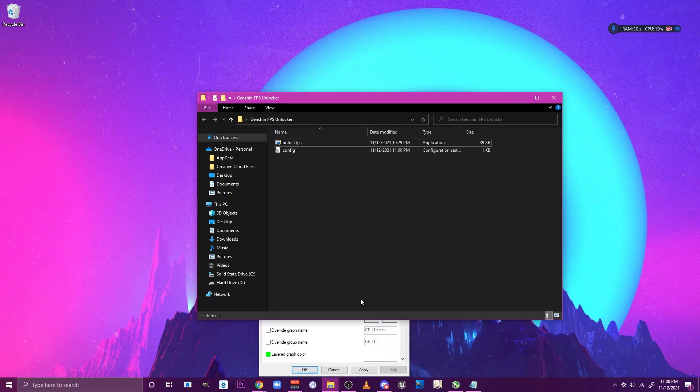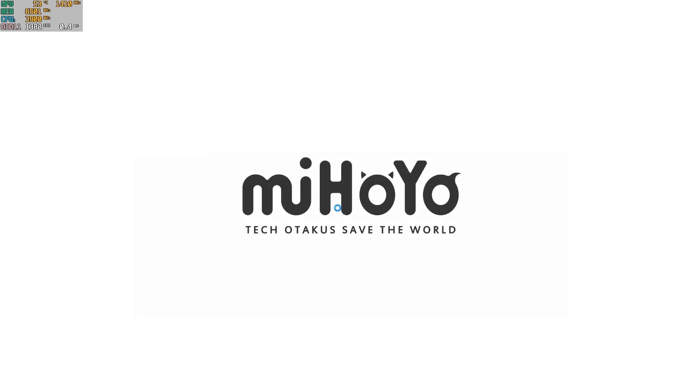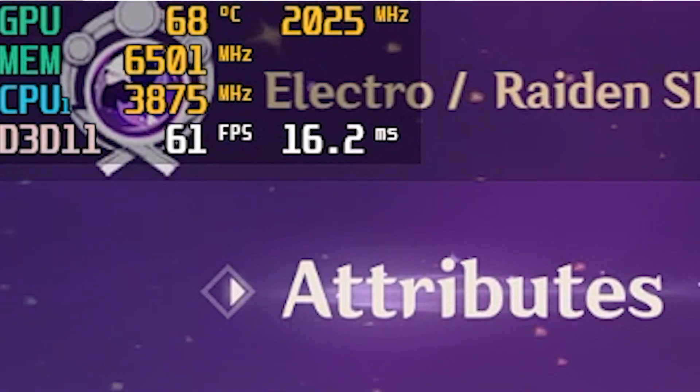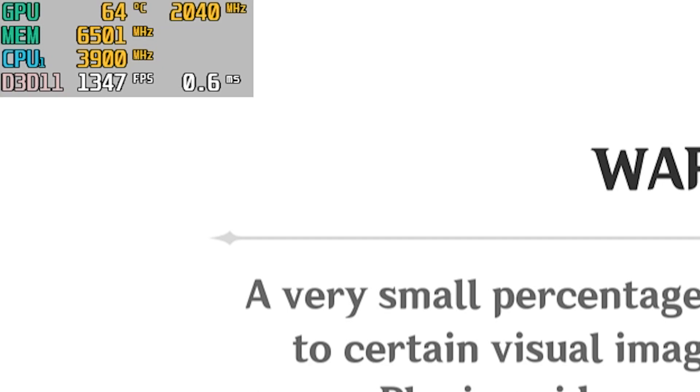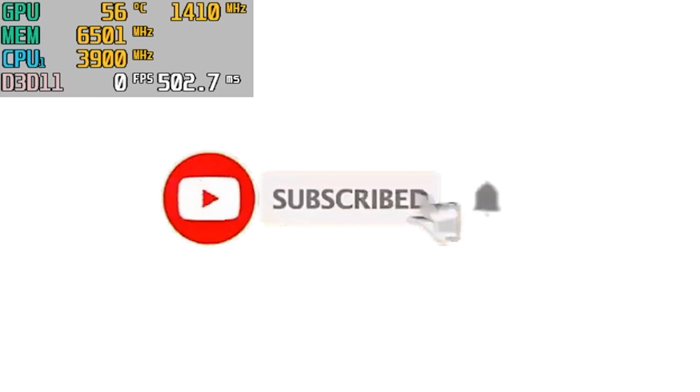What you're going to do next is close everything — both the FPS unlocker and Genshin. After closing those, open the exe file again. This time, since the config files are in place, it will be able to start Genshin automatically. And boom — look at that, holy mother of FPS — it is now unlocked!